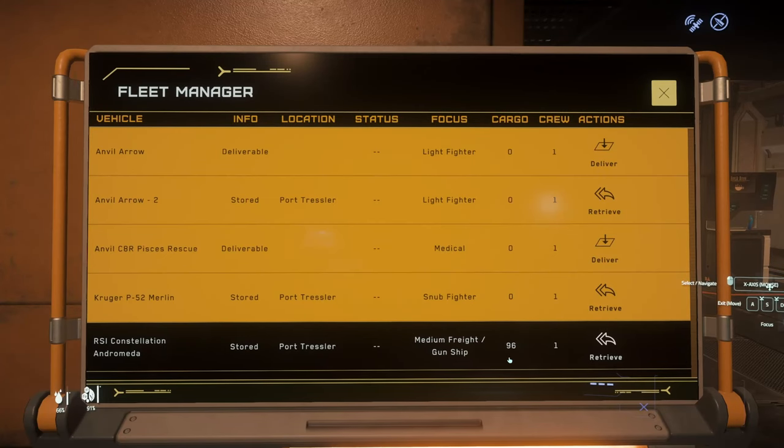First, what you want to do is make your way over to an Aesop terminal. Once you're here, go ahead and pull out a ship where you're able to do air-to-air combat, because that's what we're going to be doing today. Preferably, I would have some sort of ship like a Corsair, Constellation, or any sort of gunship that you're able to do low-to-medium threats in pretty easily.